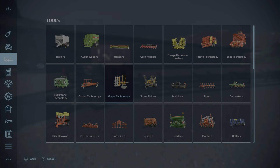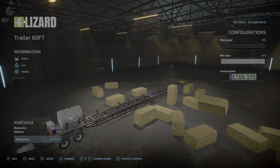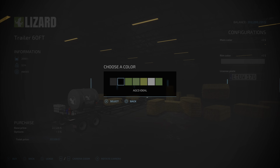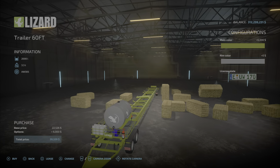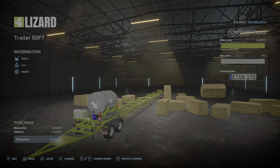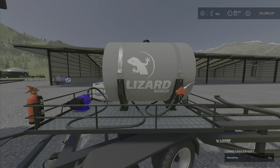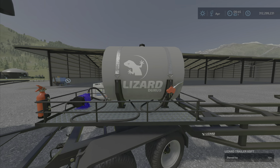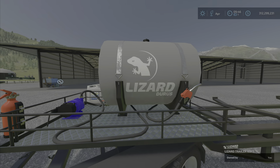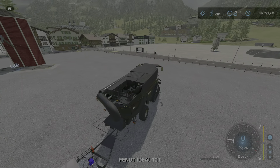This trailer comes with the pack. You'll find it under Header Trailers right at the end. There are some color options — main body color and rim color — that's it for color choices. There is also a spare diesel tank on here that holds 2,000 liters, which is a nice bonus. It doesn't come full — I'll show you how to fill it.